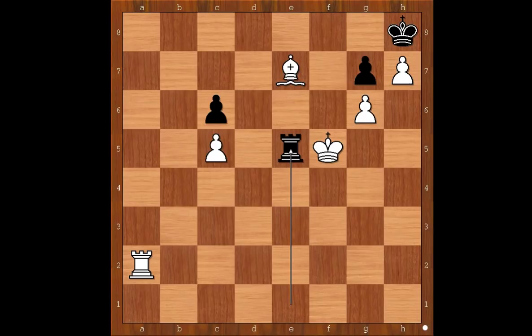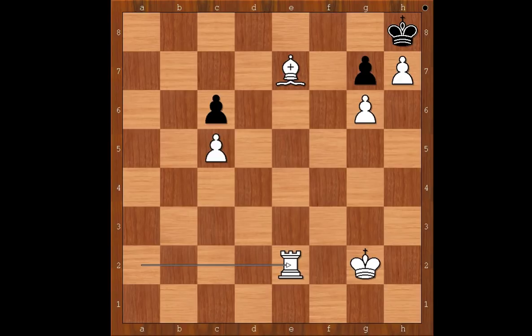The follow-up is rook to e5 check. If the king doesn't take the rook, then rook to e4 check, king to g3, rook to e3, king to g2, rook to e2 check. And what now? Rook takes rook — stalemate.